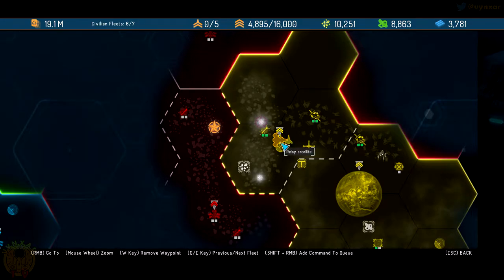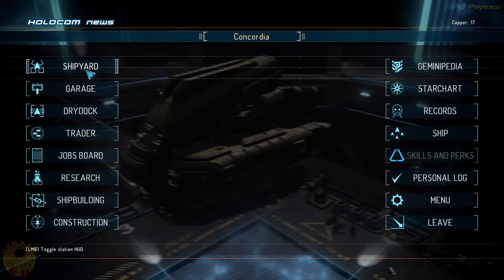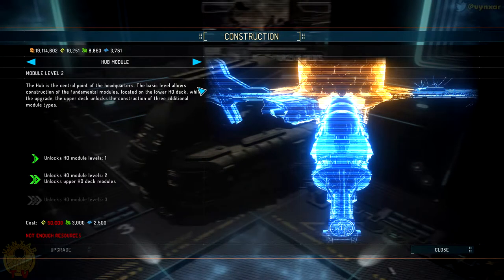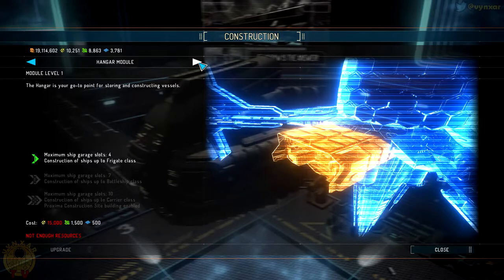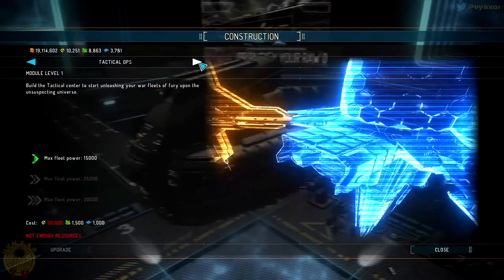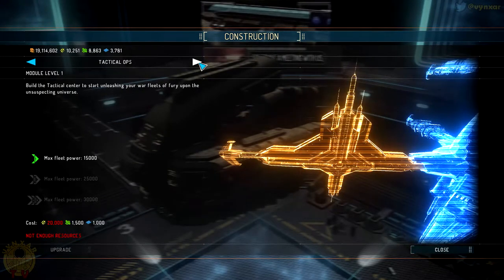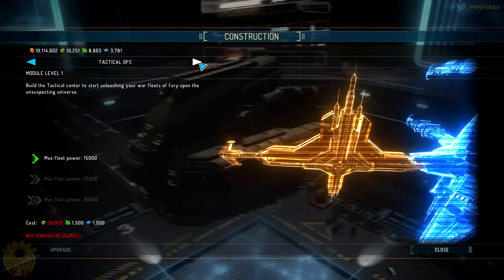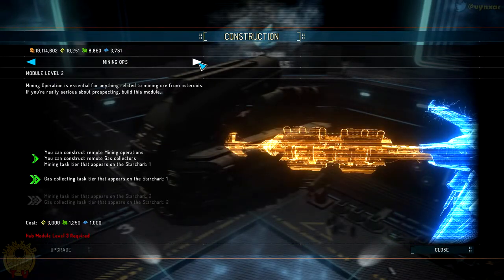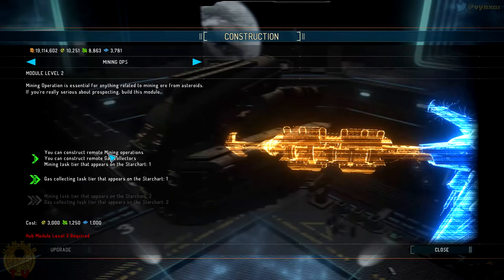I've been expanding on that a bit and now we've got something which is going to be almost ready to begin to conquer new territory. I've got Edquata which is now — let's go into the construction stuff. I've been building all the basic facilities. We've got the Tactical Ops which is going to increase the amount of ships we can have in our fleet.